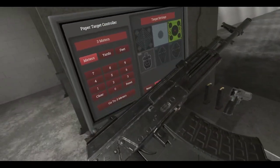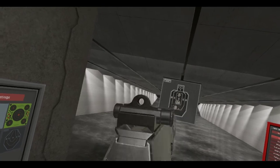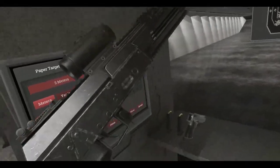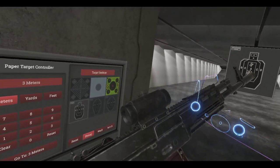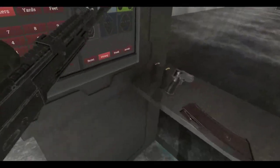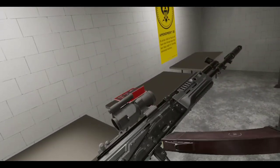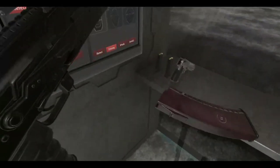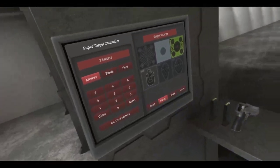Can this use the P-mag? Yes it can - cool. Obviously it's got rails on it, so you can put attachments and stuff. Let me stick some on there. Pretty cool. Let me go back to the regular looking magazine.